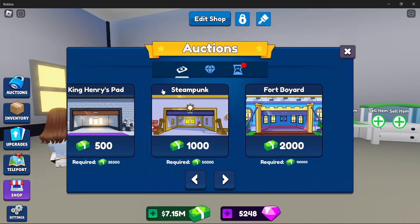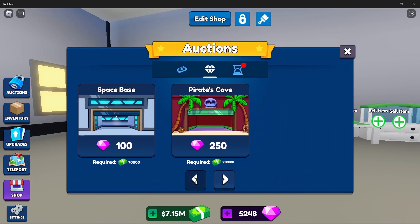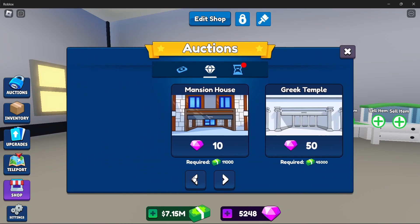You want to use gems for these type of auctions right here. But make sure if you do this mansion house auction, you have 11,000 cash.